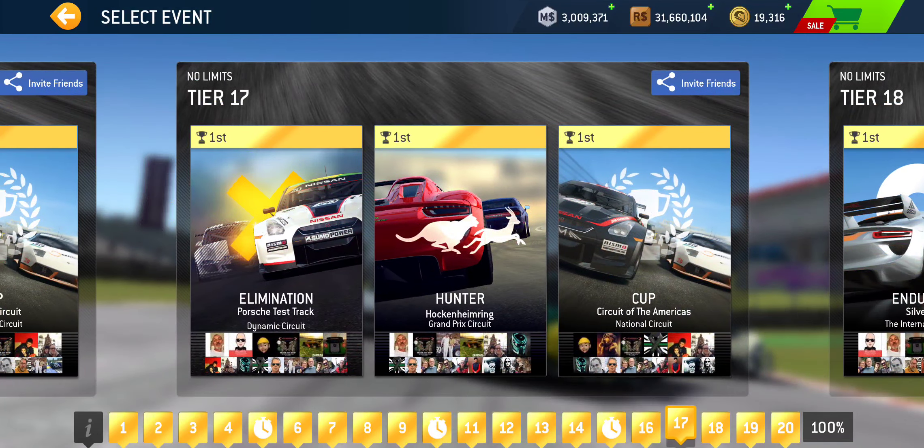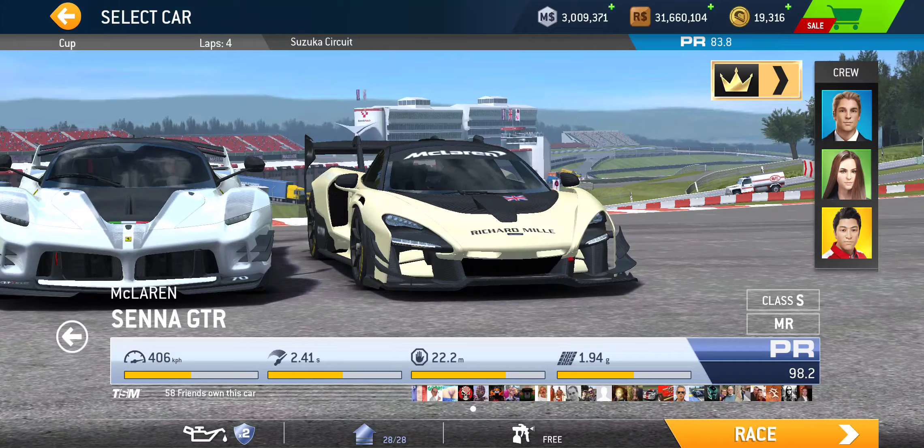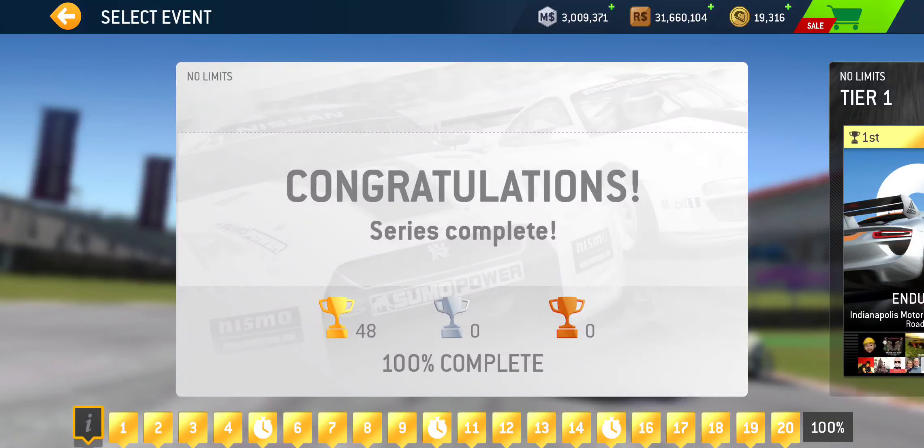Tier 16 is where you can 100% complete this series, and the PR requirement there is only 83.8 — so if you win the car at 88.1, you're well above that. The total gold payout of the series is 79 gold, with the final 100% completion reward being 33 gold. If you 75% complete the series with the car you win, you still pick up 46 gold, bringing your net cost down from 205 gold to around 160 gold.